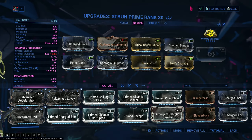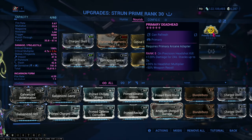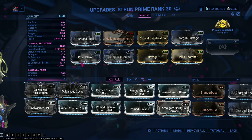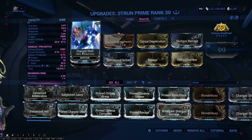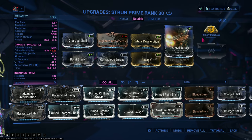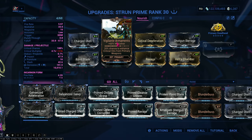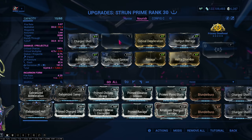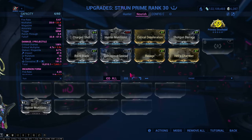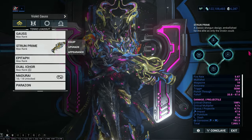Here's the full build. Damage, more damage — it's not multiplicative, it just adds on to Point Blank. Remember this is a base damage multiplier and adding more damage just adds to it. Corrosive: Electricity and Toxin. Crit chance, fire rate because fire rate is always useful, and multishot. No prime mods, no galvanized mods, and Vigilante Armaments. But if you want to go the Nourish route, you can remove Vigilante Armaments for Hunter Munitions. That's it for the build — acolyte-killing Strun Prime. It's good for acolytes, it's good for anything honestly, as long as you can headshot and get into the incarnon form.